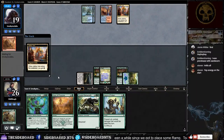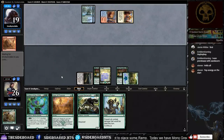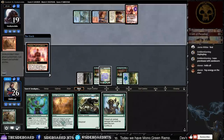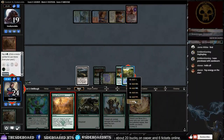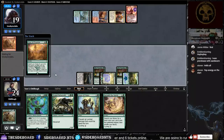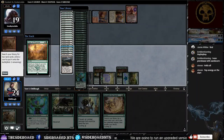Four-drop haste — that'd be Chandra. So next turn we'll have five mana. We get a Beneath the Sands. I think we just go ahead and cast Hour of Promise, and we're going to get two deserts. I'd like to keep the cycling deserts in the library in case we start drawing too many lands. I want a Hostile Desert and a Hashep Oasis — that gives us zombies, then we just pass the turn.